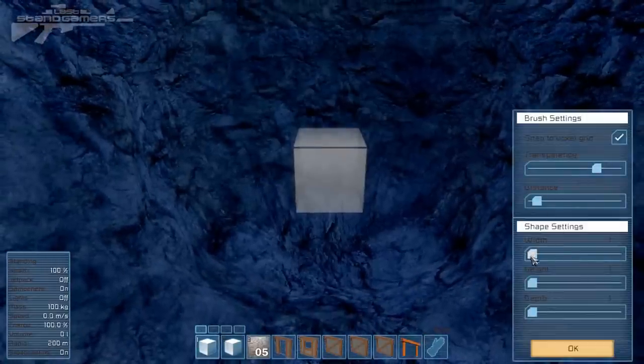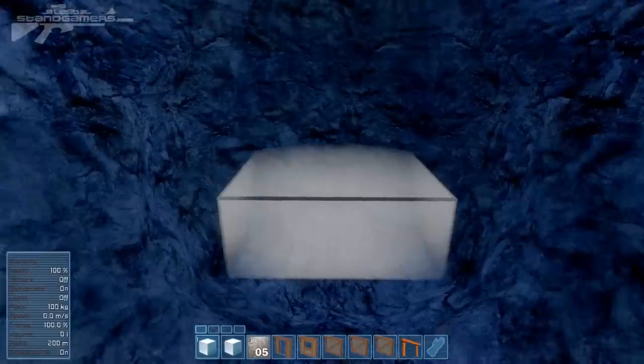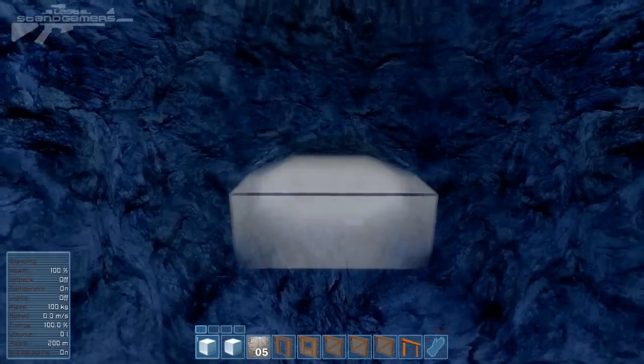Now this is what I found really exciting — have a look at these settings: transparency, distance, width, height, and depth. We can adjust all of these to make different sorts of catacombs.